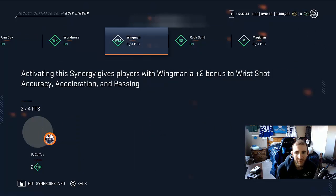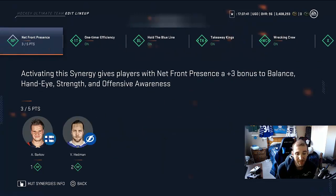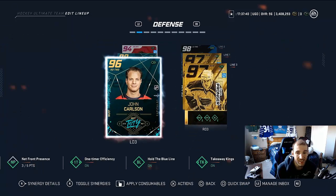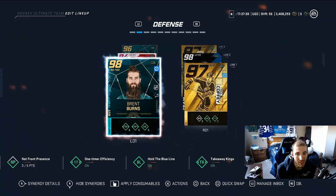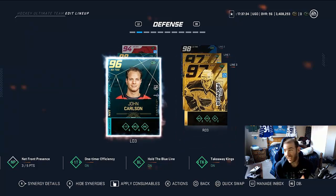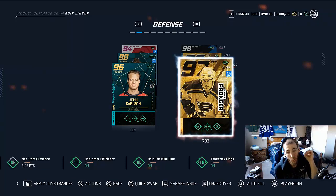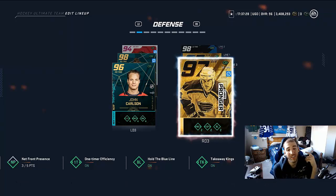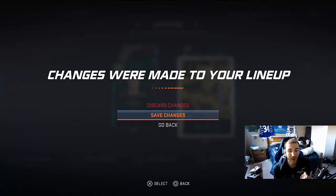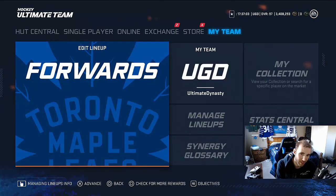We only have three synergies left to do, which is actually not bad. We have Paul Coffey as a big tall guy, and now Pronger as another big tall guy. We're going to jump into games with Chris Pronger and debut him — we're going to play some rivals. Stay tuned to see how he does.